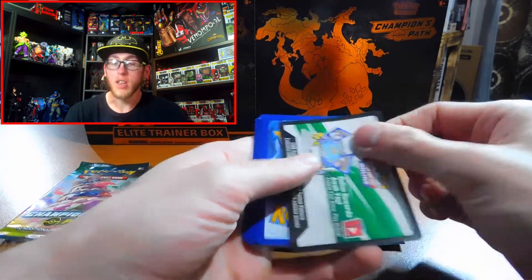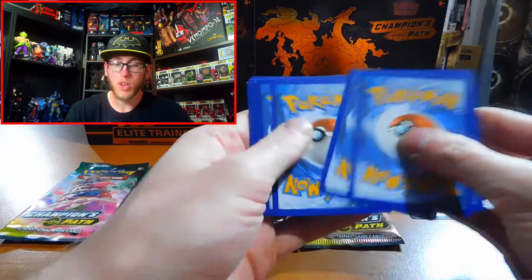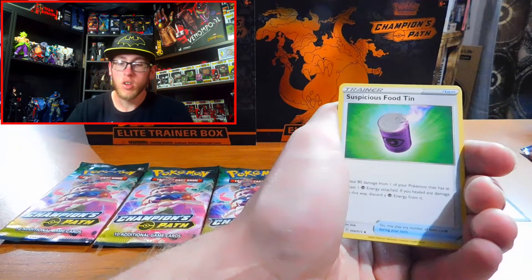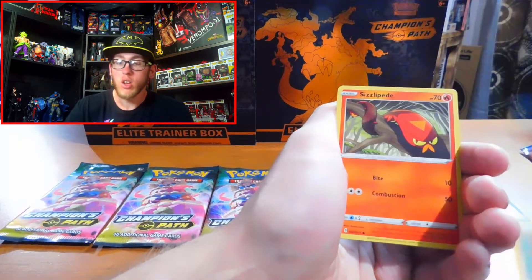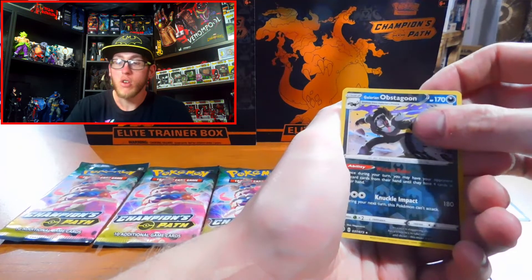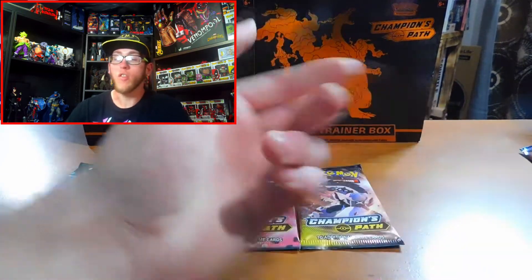First up, a Rare Pack. That's pretty good. Code card for you guys. Alright, we've got an Energy, a Fires, Suspicious Food Tin, Sonia, Rolycoly, Sizzlipede, Purrloin, Scraggy, Pokeball, Reverse Holographic Galarian Obstagoon, and a Zygarde. Nothing too special there — have all of those cards.